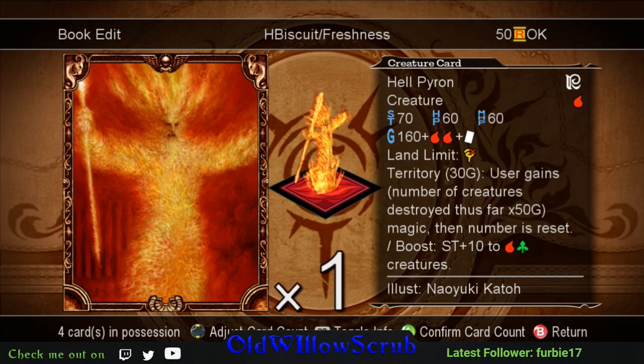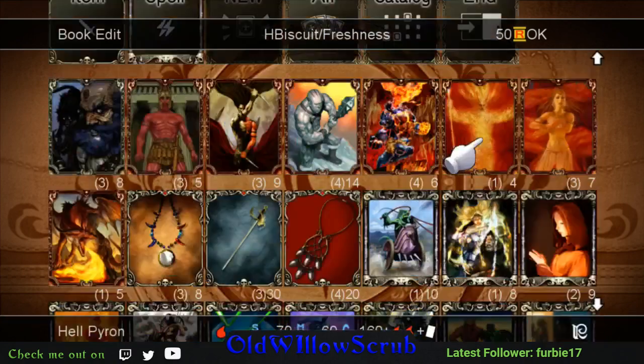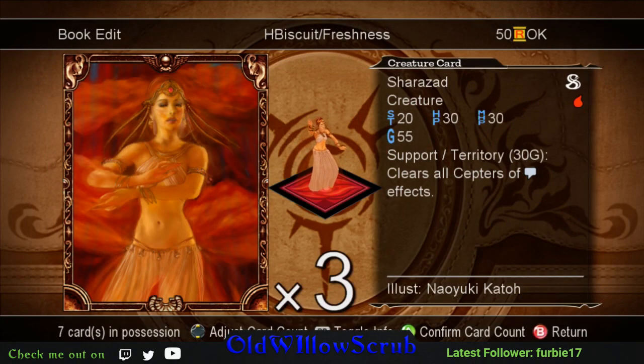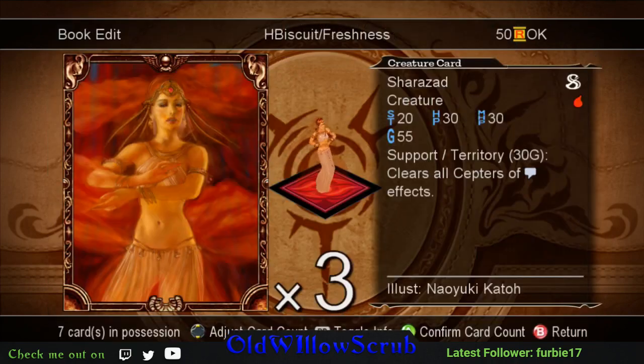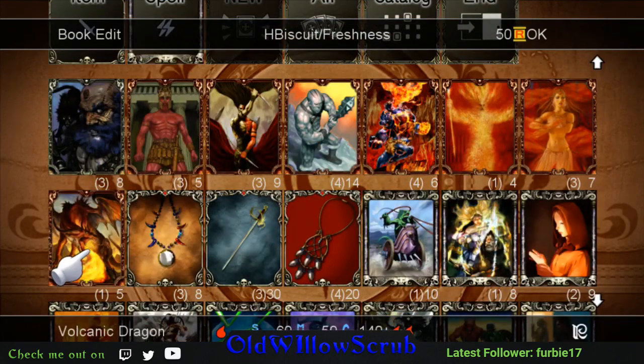Sheherazade is a support creature, so like Bandit you can put a Colloid with it instead of using an item. The territory ability is 'clear all sectors of enchanting effects.' So if somebody put Holy Word Zero on them, or even something good like Hunter's Song - or sinking song which halves your damage - you can clear yourself of any of them.